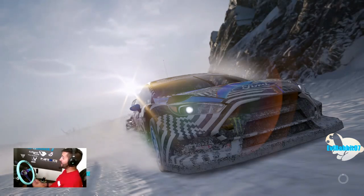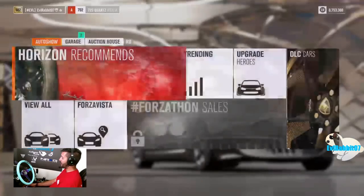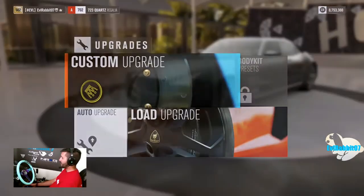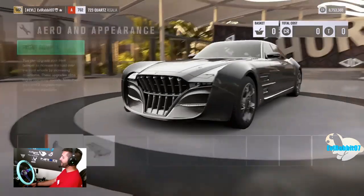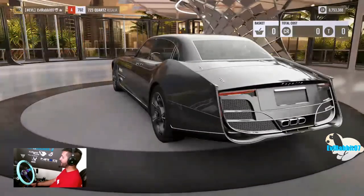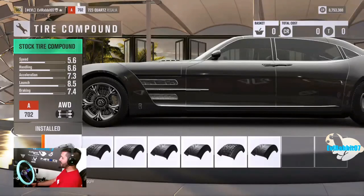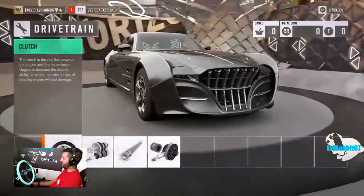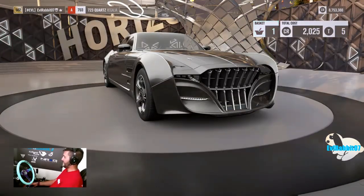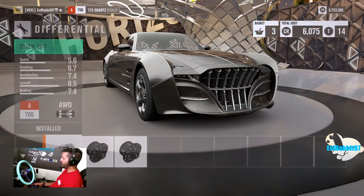I don't know, it's pretty big, it weighs a lot. I don't even know if we can actually get this thing to drift. We're going to have to get a lot of power out of this thing. Quartz Regali — it's free to pick up if you haven't picked yours up yet. We can't even convert it. So I guess we're going to be rear-drive biased. Can we at least do a diff? We can't even make it rear-wheel drive, but we could probably make it rear-wheel bias.